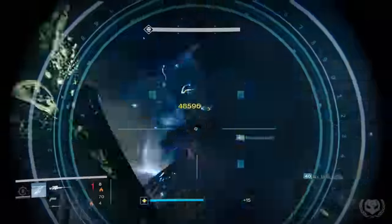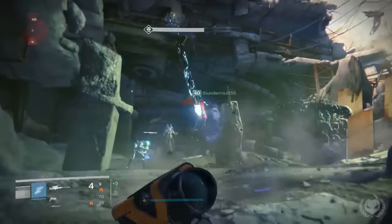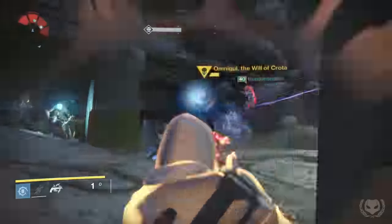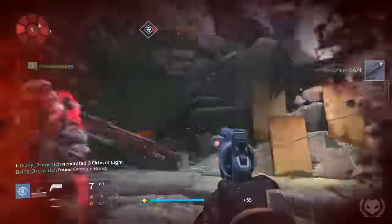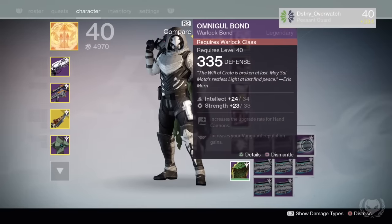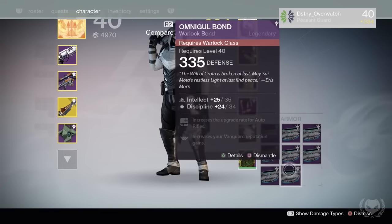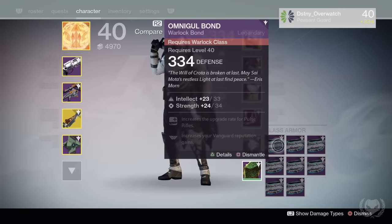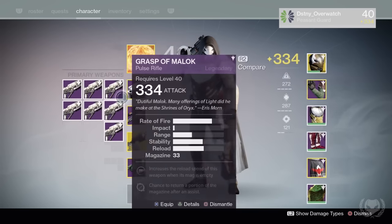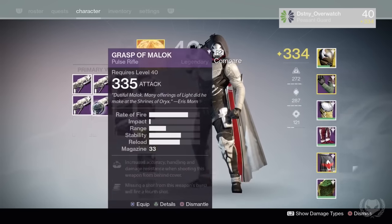As this is the Nightfall, this is your absolute best chance of getting something to drop, either the Grasp of Malok or the Omnigul Bond, which is the other exclusive reward in the strike. There's a significantly noticeable difference in the amount of legendary drops in the Nightfall compared to the heroic and standard versions of the strike. I was probably getting a drop at least once every two runs. Now because I'm 335 Light, these items also dropped at either 335 or 334. So not only is this a really good way of farming for a God Roll Grasp of Malok, it's also a really good method for getting infusion material, and you can use these Omnigul Bonds to infuse into your other items and other classes.